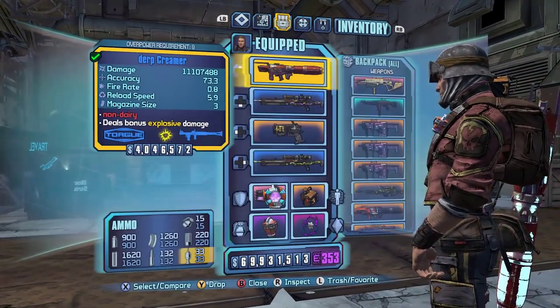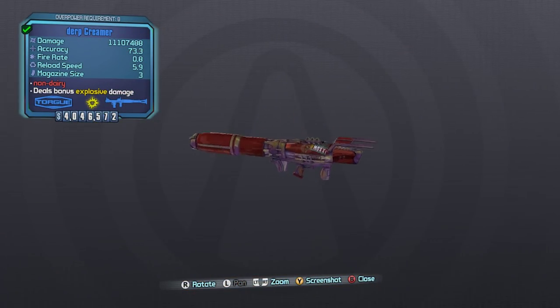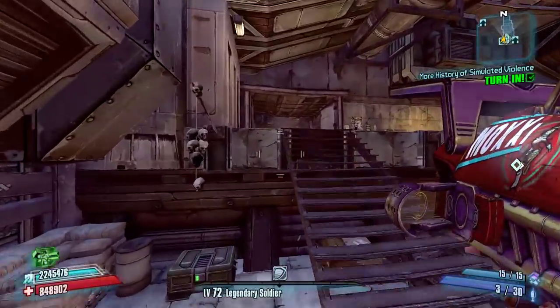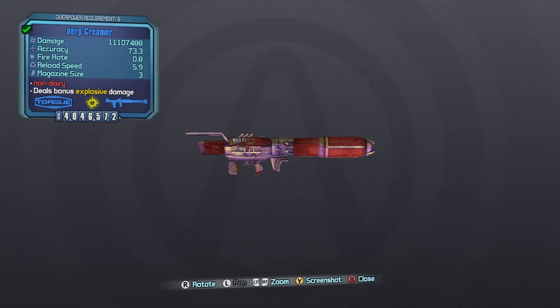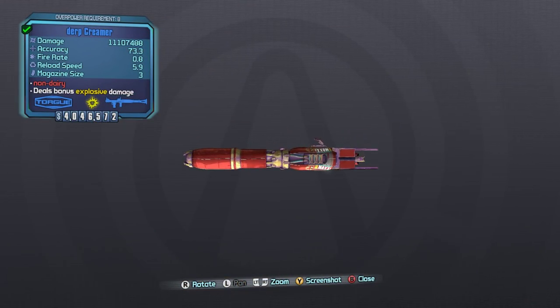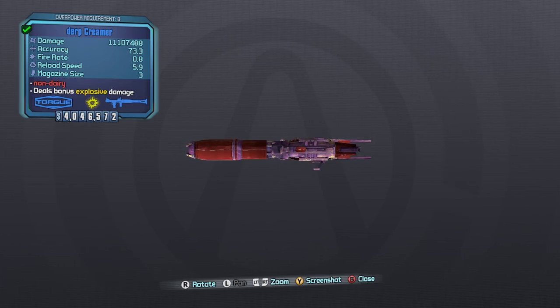What's up everybody, it's man of low moral fiber here, my name is Luke and today we're going to be taking a look at the Creamer as a part of my 'Does It Suck' series. The Creamer is a unique Torg launcher that comes from completing round 5 of the Creature Slaughter Dome. Like other slaughter dome rewards from the vanilla game, the reward is a Moxxi weapon.